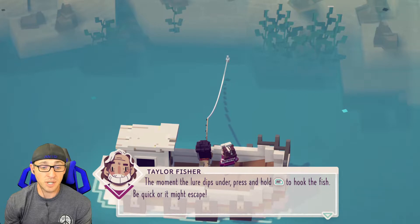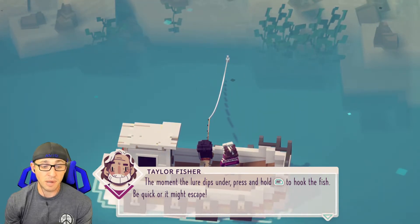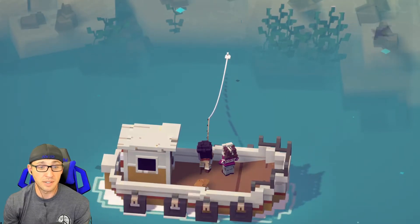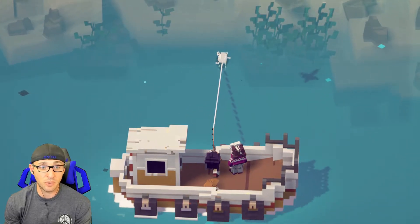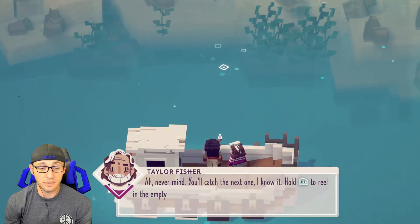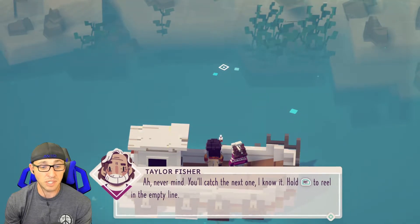The moment the lure dips under, press and hold right trigger to hook the fish. Be quick or it might escape. Once hooked, continue holding RT to reel it in. We're going to get a bite. Let's change the view — oh nice, you can actually change the view a little bit. Here we go! Oh no, never mind. You'll catch the next one. Hold RT to reel in the empty line.